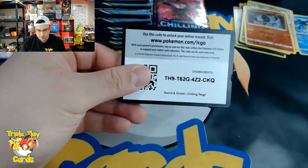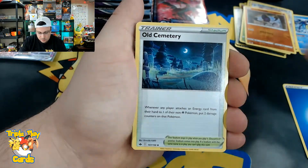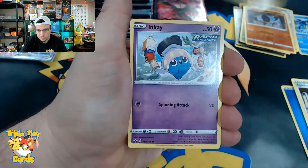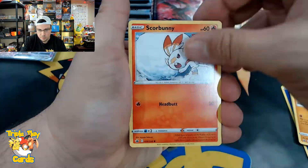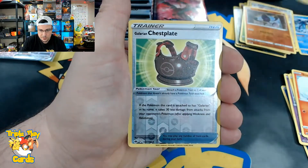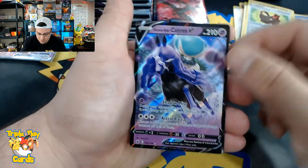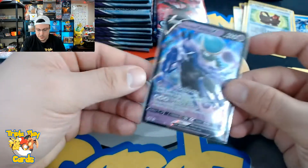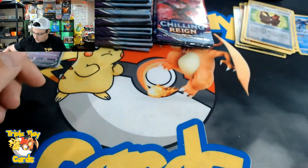Water energy, Old Cemetery, Reboot, Agatha, Kubfu, Inkay, Diglett, Scorbunny, Shuppet, Galarian Chestplate, and a Shadow Rider Calyrex V — we got a hit! Shadow Rider right there, add it to the hits.